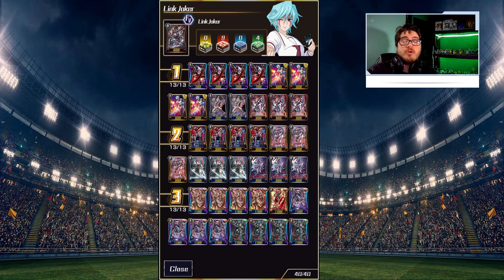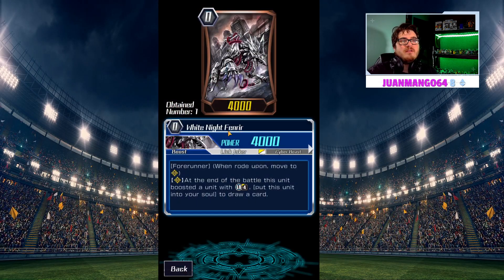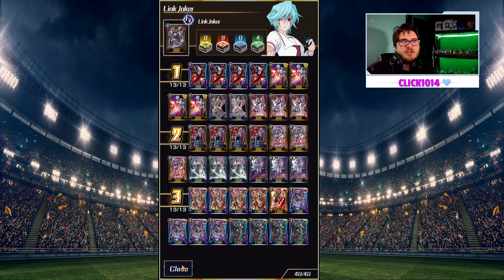Now we have ways of keeping them kind of permanent locked down, where we weren't having that ability before, and that was hindering us from playing at a full competitive level. The deck was still good, don't get me wrong, but now it's better. First off, let's talk about the starter — we have White Knight Feneer, because being able to draw a card just helps us out in the long game.